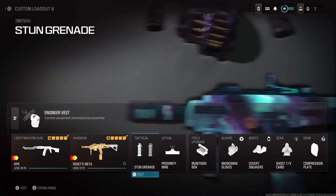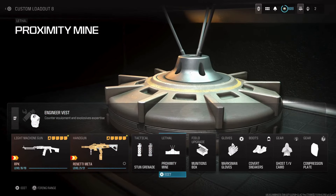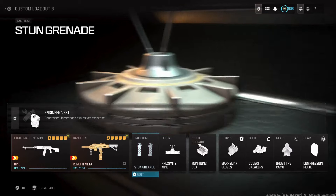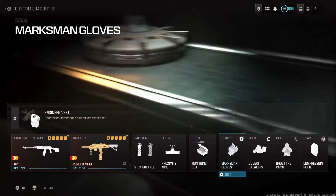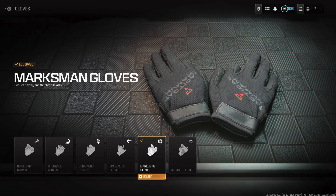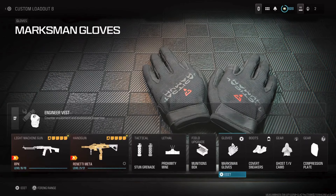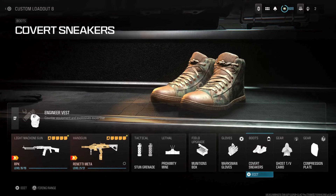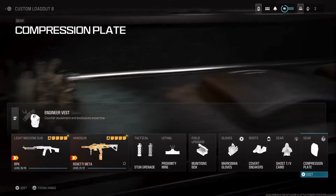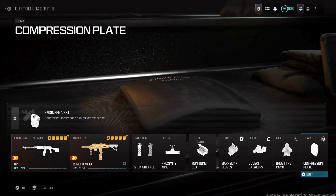I use the Engineer Vest, Thun Grenades, and Proximity Mines. Marksman Gloves are a must-have because you want reduced sway and flinch while ADS in case enemies are shooting at you. Covert Sneakers so enemies can't hear you running, Ghost so you're off the radar, and Quick Fix so you keep regenerating health after every kill.